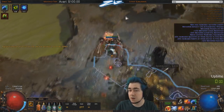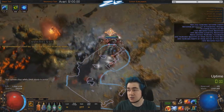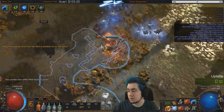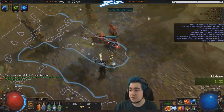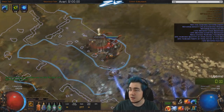There are incursions — one incursion in every single area. It starts after the Twilight Strand; there are incursions in every single area of the league. Alva is the league mechanic NPC.